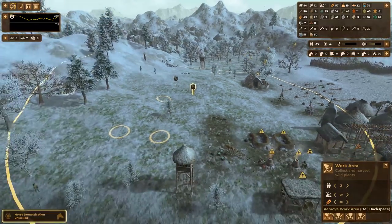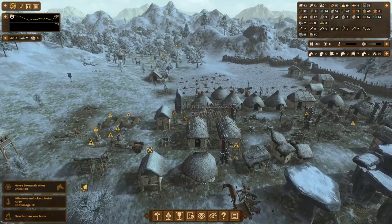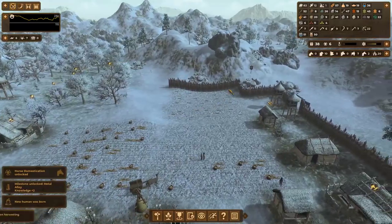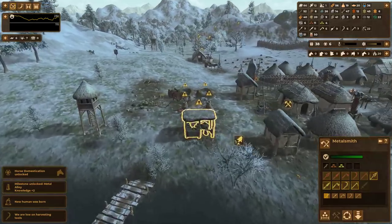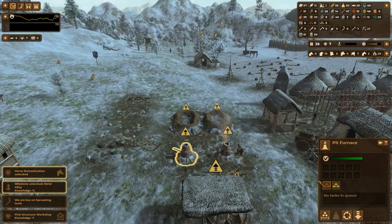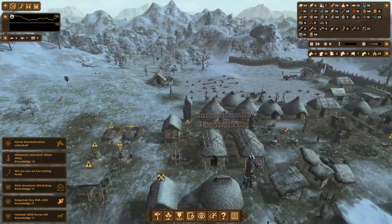I love how the wild horse is using my bridges — that's pretty funny. We did make our first bronze just now, which gives us a nice milestone of the metal alloy. I know I'm low on harvesting tools so I'll have to make them out of bronze. I'll allow them to make both kinds of metals.